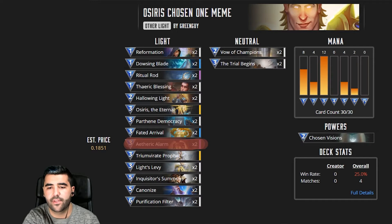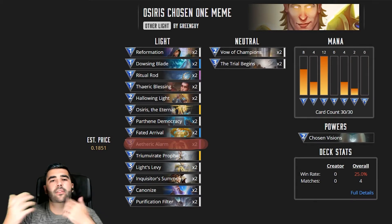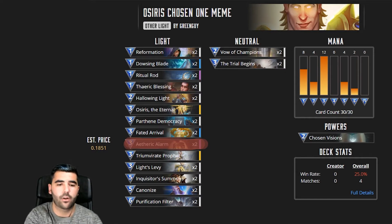The Trial Begins is essentially the same thing as Fatehord Arrival — it allows you to pull the Chosen One from your deck to your hand. We also have Triumvirate Prophet, the other creature, which brings it to the top of your deck. So essentially we have five ways — about a one-in-six chance of drawing the Chosen One directly, plus it's coming to the top of the deck quickly. Then we have two White Levy cards and jump to five mana with Inquisitor Summons to stall as much as possible.